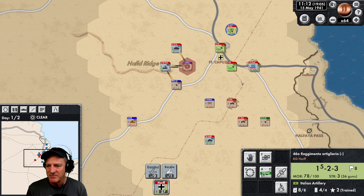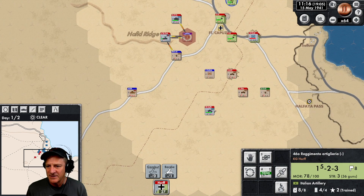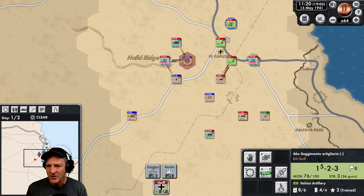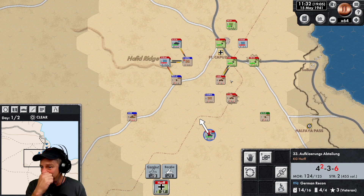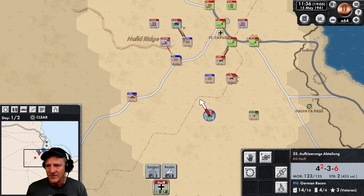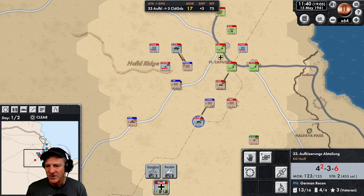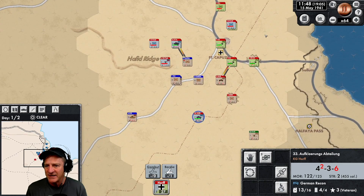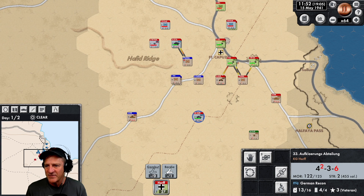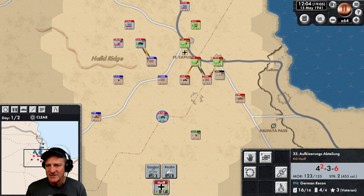These units are falling back. Scottish Guards will probably push up in the middle but so far so good. The units on the ridge have fallen — that's not good. They're attacking right into our units. Let's send these guys up to get the Scottish Guards. We're catching the Scottish Guards from behind. It's noontime now on the 15th of May. Tight battle — we've lost the ridge line but we're holding in the northwest. Now they're coming up to attack Fort Capuzo.